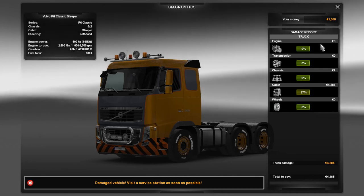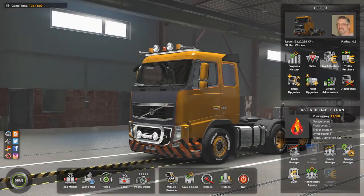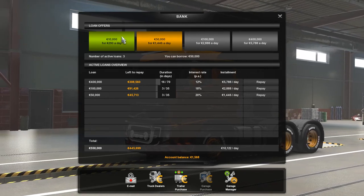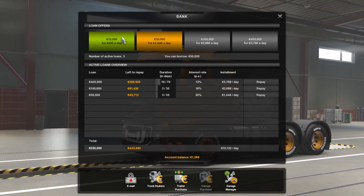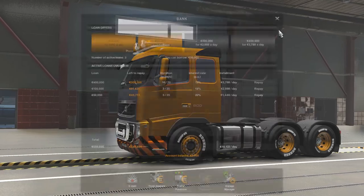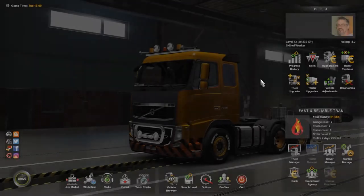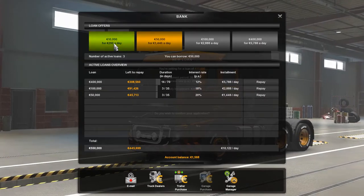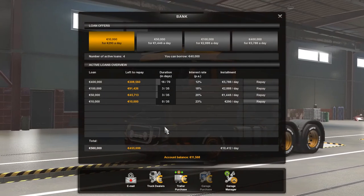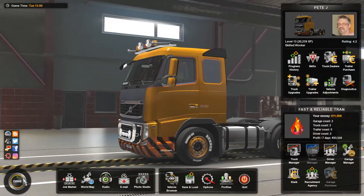We only have 1,568 euro. How's our standing with the bank? Alright, I can borrow 50,000 euro. Diagnostics again — 4,000. So we're going to go ahead and take the 10,000 euro loan. 35 days, 23%. Yes, I will confirm that. There we go — another 10,000 euros. Let's get to the service station and see what we can handle here.